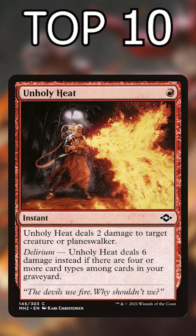Number 3: Unholy Heat. Modern staple. 1 mana for 6 damage that can hit Planeswalkers is a ridiculous rate.